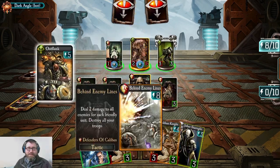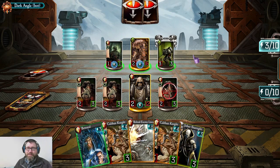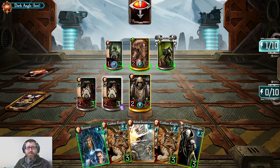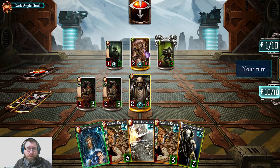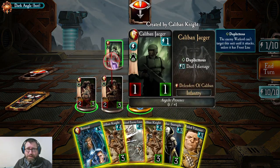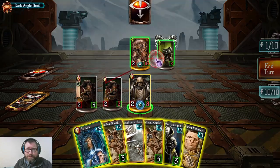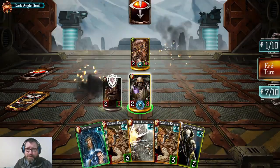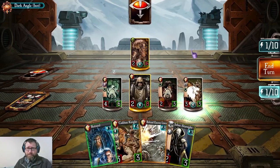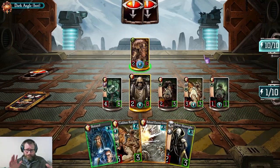Duplicitous doesn't have to be overly complicated or an overwhelmingly strong feature — it's a small support role mechanic. These cards are still very vulnerable to tactics. In terms of how to deal with duplicitous troops, especially as a warlord like Abaddon, you can put down a lot of troop bodies, put the pressure on, and go hard into the troops that are available.